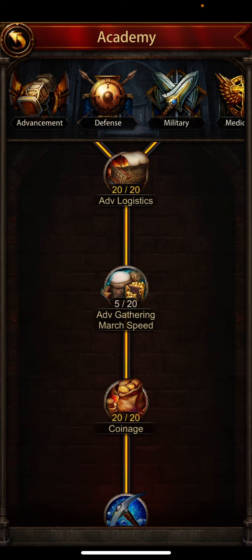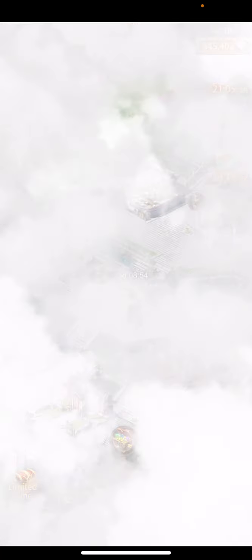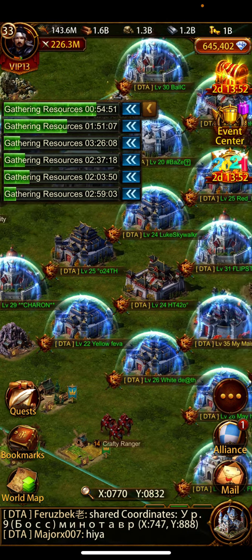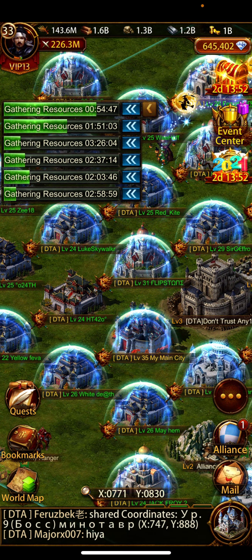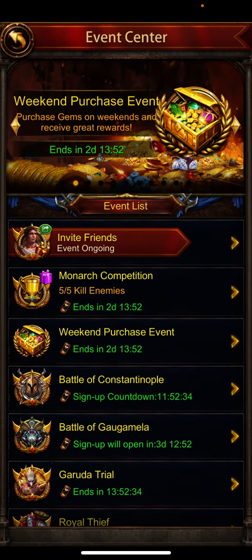Farming gets looked down on by bigger alliances — 'farming's for losers, we rally' — but it helps you save on stamina. You can't rally all the time, and when you're sleeping, why not gather? I like to keep one march really close to home so I can recall it quickly if there are good rallies, then put it right back on the spot and stay very active that way.